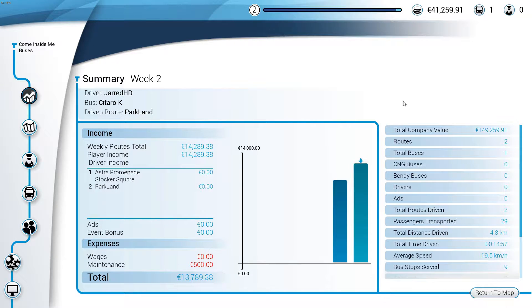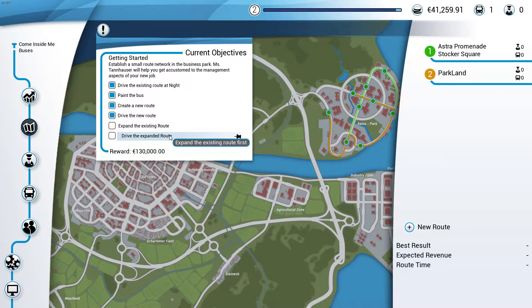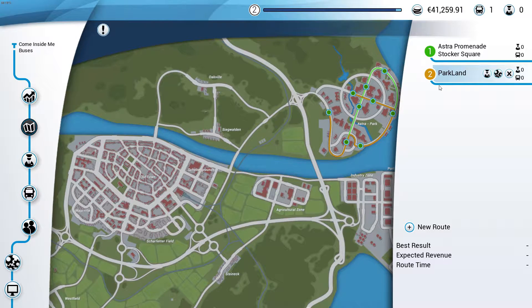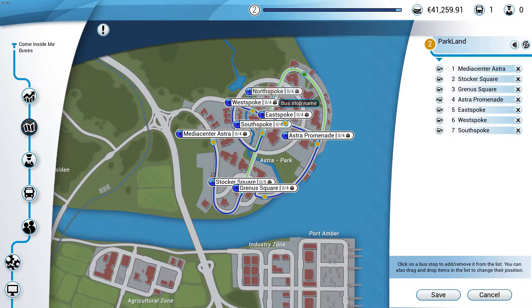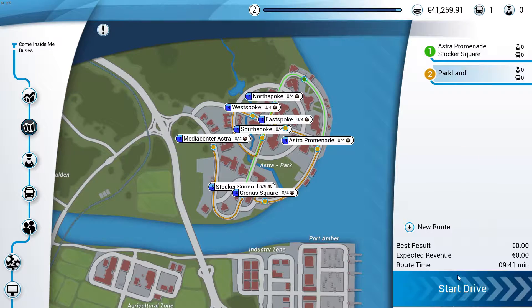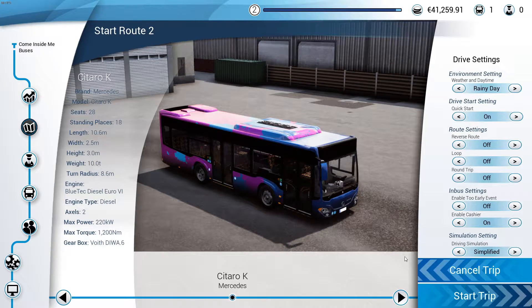We're making tons of money! Let's return to the map and expand the existing route. I'm going to expand this one — edit route, add these two stops into it. Let's save it and then start the drive. We're gonna do a rainy day run and see how we go.